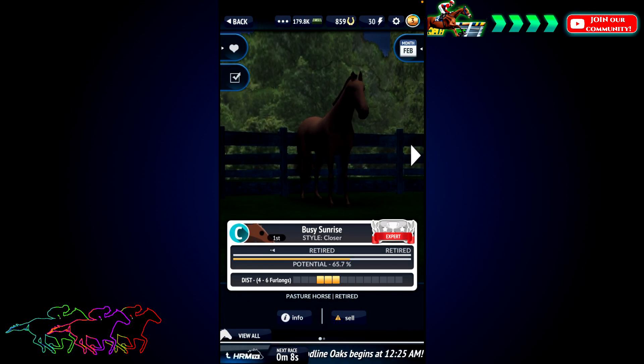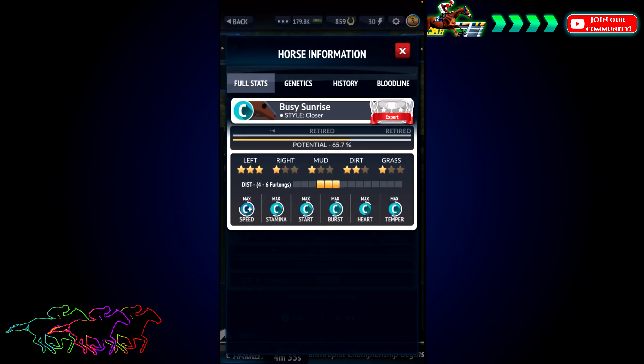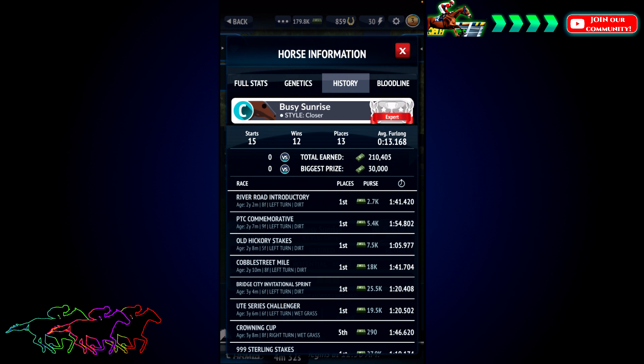Welcome back to Photo Finish Horse Racing. Last time I was trying to figure out the breeding function — I knew I had to retire my horse Busy Sunrise, who is currently retired on screen. I wasn't sure when breeding took place or where my sires and brood mares were going when I was acquiring breeding rights. We finally figured it out. Breeding takes place in January and February in this game. Busy Sunrise finished with 15 starts, 12 wins, 13 places, and earned a total of $210,000, with his biggest race being $30,000.